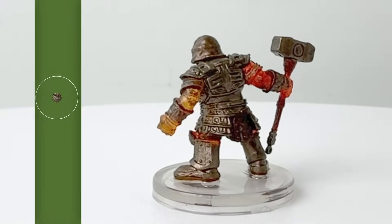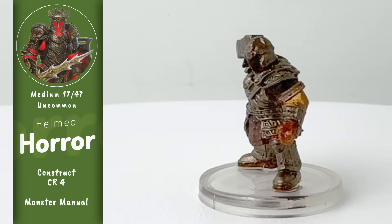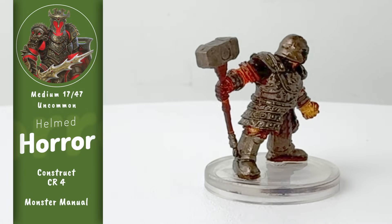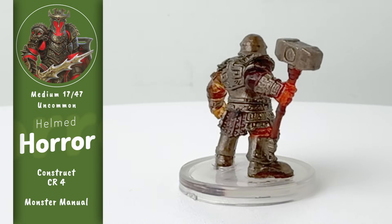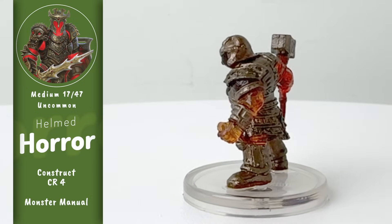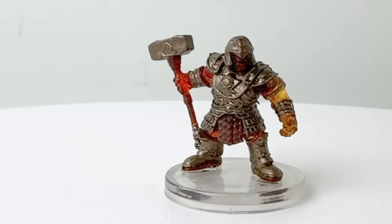This was probably my biggest surprise in the set. Not that we got a Helmed Horror mini, because again, classic monster. Helmed Horrors are intelligent, magical constructs created to protect and defend, and they're smart enough to fight with tactics. They're not quite intelligent enough to fortify defenses. They're also able to fly. But what surprised me about this one is that this is a dwarven Helmed Horror, when all the ones we've had up to now have been shaped like humans. This is a great idea for a mini.